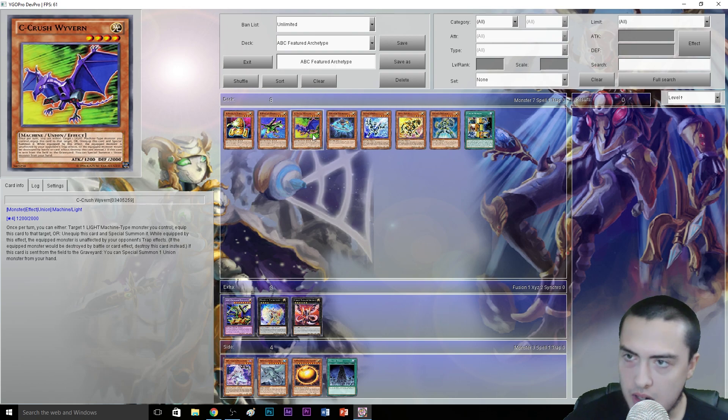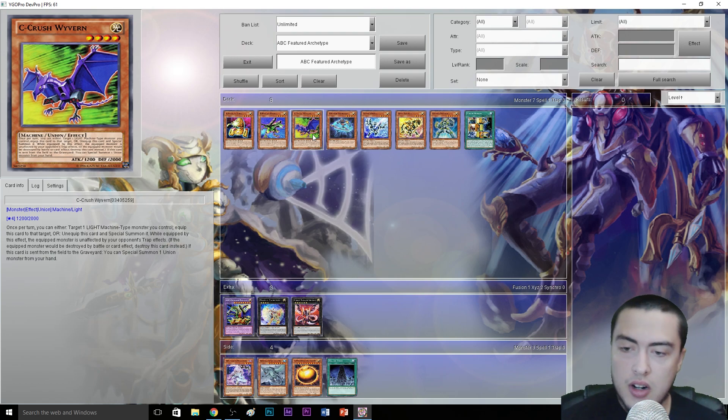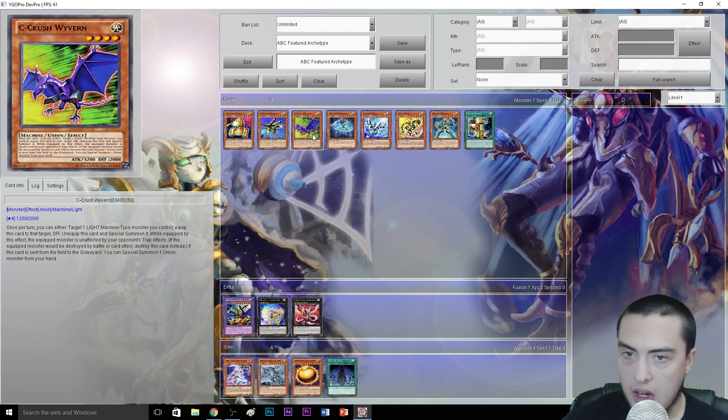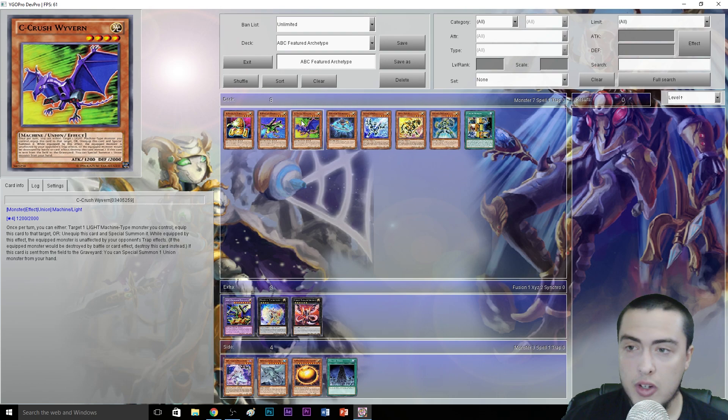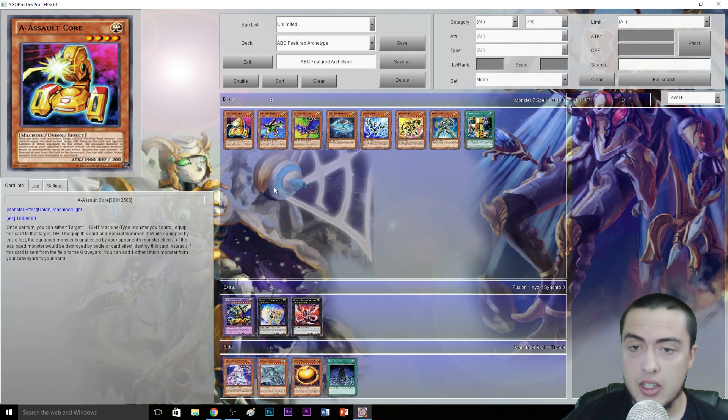C - Crush Wyvern has 2,000 defense and 1,200 attack. Once per turn, you can target one Light Machine-type monster, equip it or unequip it to Special Summon it. While equipped by this effect, the monster is unaffected by your opponent's trap cards. If the equipped monster would be destroyed by battle or card effect, destroy this card instead. If this card is sent from the field to the graveyard, you can Special Summon one union monster from your hand. So: one adds from grave to hand, one adds from deck, one Special Summons from hand — very solid effects and stats across all three.